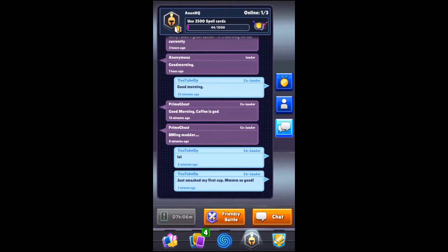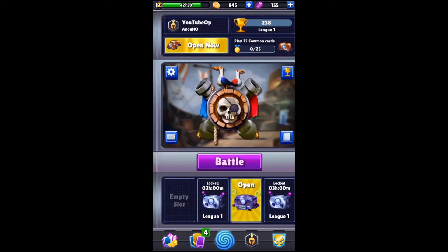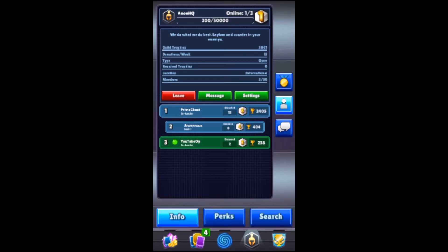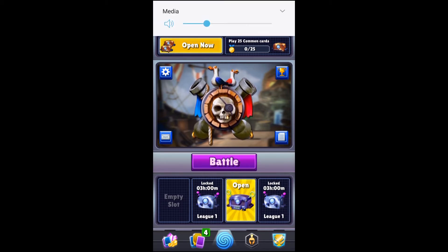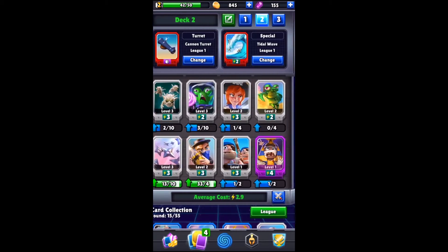Good morning and welcome back to the beginner series of playing Chaos Battle League. Right now I'm in Anon HQ. One thing to look out for is donations — you can see Anonymous, the leader, has zero donations. You want to make sure the people in your guild are active, helping out, and donating. If they're not donating, they're not contributing, and the guild will fall.